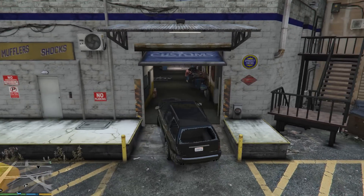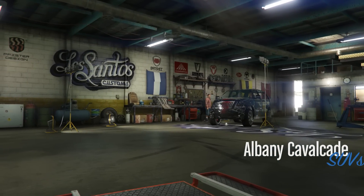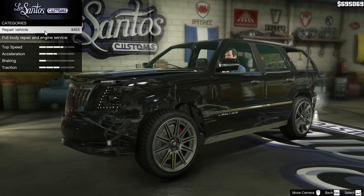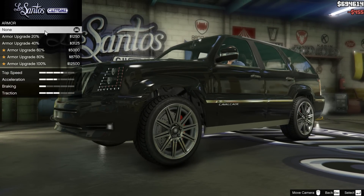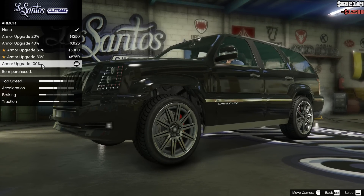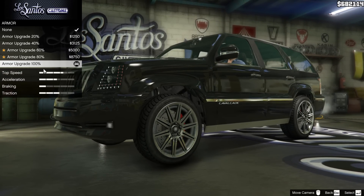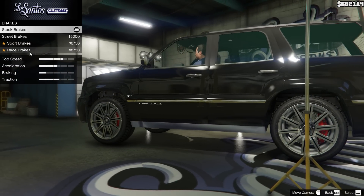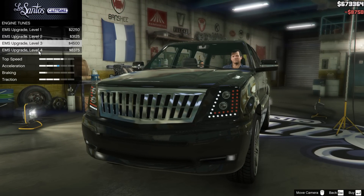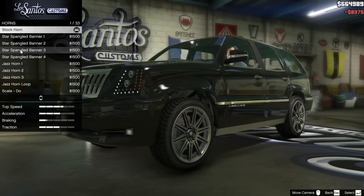Open the door! Custom shop, okay. I need a new paint job and a completely new body. Repair the vehicle — armor 100%, armor upgrade, bang. Brakes — race brakes, bang. Engine level 4 ultra upgrade. Horn is important too.